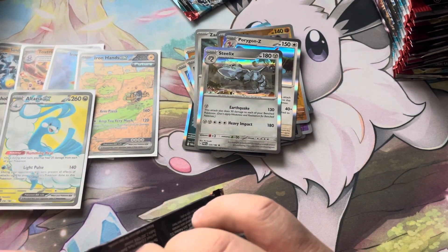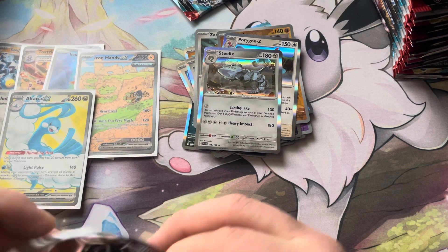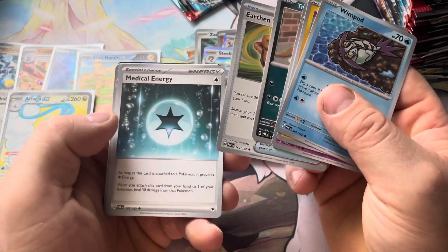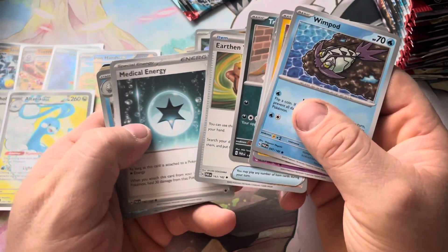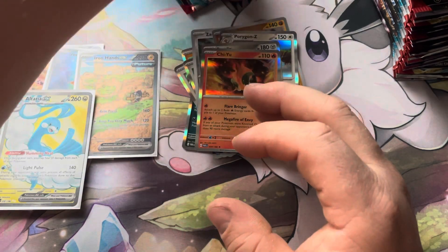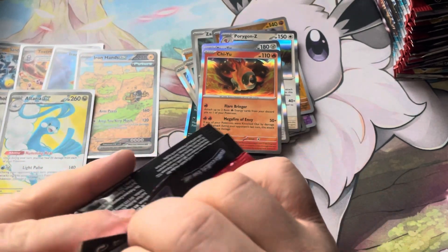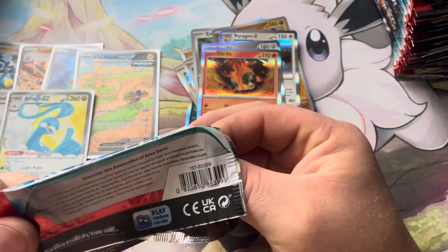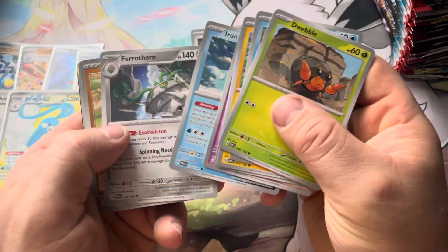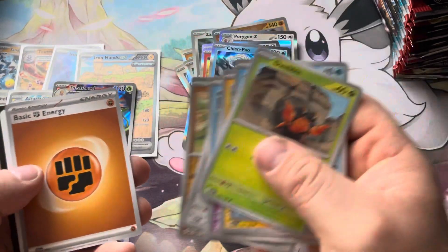Pack 16 on the left side. Tinkatuff, Earthen Vessel — another really good card — Medical Energy, Finelish, Minun, and Chiyu as the holo. I would have put this as H for the rotation set, but I think they want to rotate it with the rest of the Scarlet and Violet sets that have already come out — base, Paldea, Obsidian Flames, and 151. Scream Tail, Iron Bundle, a Toad Scroll as the trainer gallery card, then Chien Pao — and that is the last one on the left side.